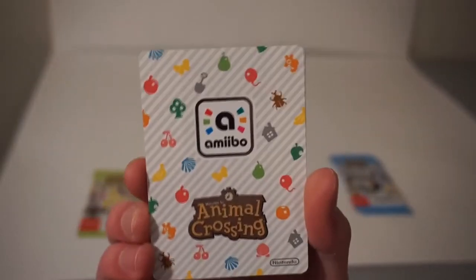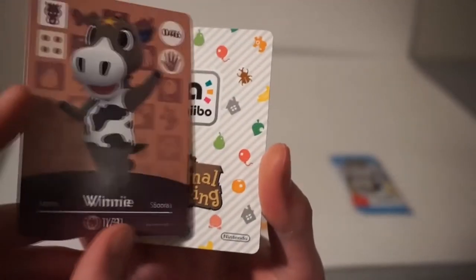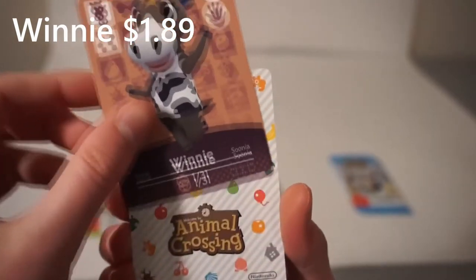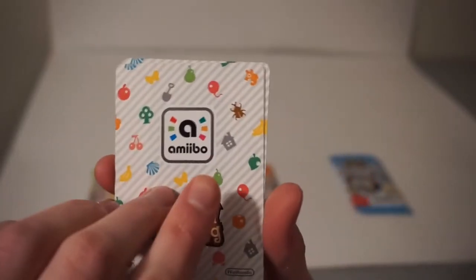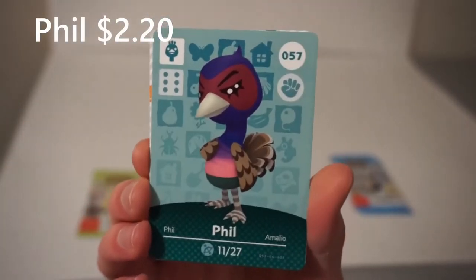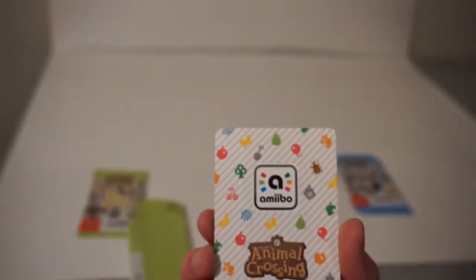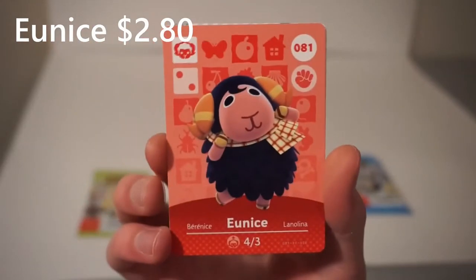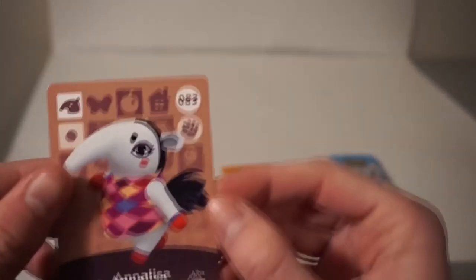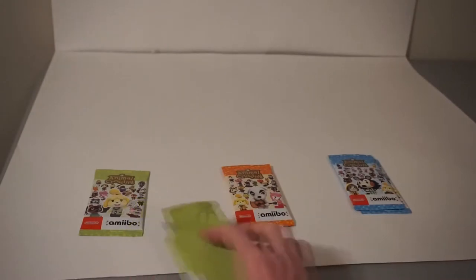Awesome, so off to a great start. Let's keep it going. We got Winnie, who looks like a horse, but she has a cow print shirt on, which is interesting. We got Phil the turkey — he looks pretty cool. We got Eunice the ram, or sheep I guess. And we have Annalisa, either an anteater or an aardvark. I'm not really sure, or if they're even different. Let me know in the comments.